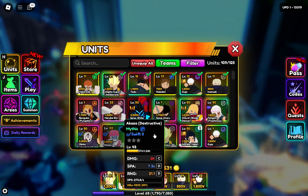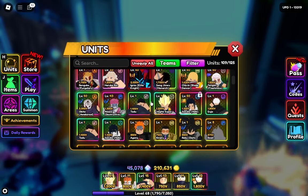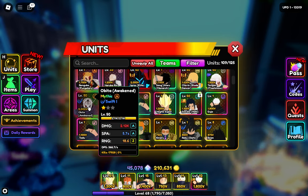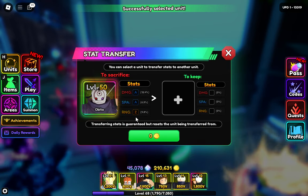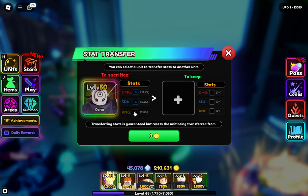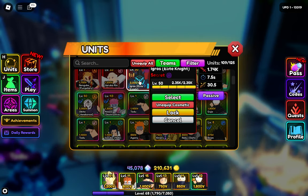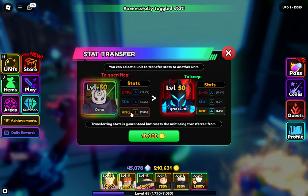Here I have Akaza — he has DDD. No one has a good one. Okay, this guy — I have Obito, so I will select Obito. I want to transfer his range stat to my other unit. Let me select this increase.